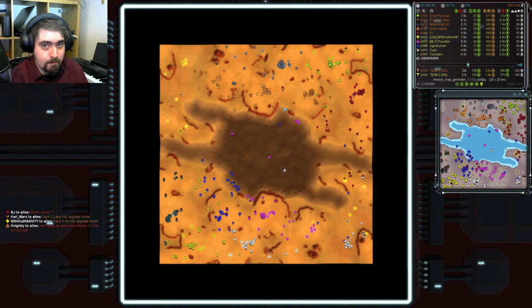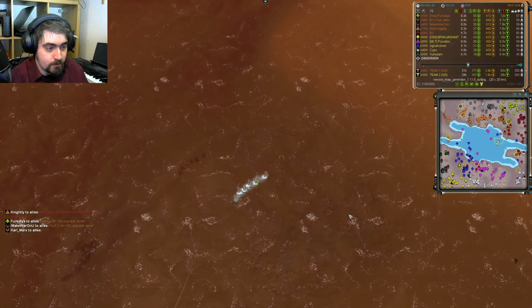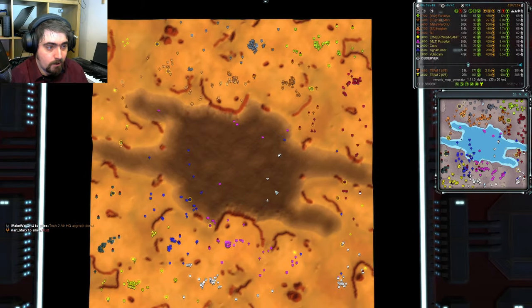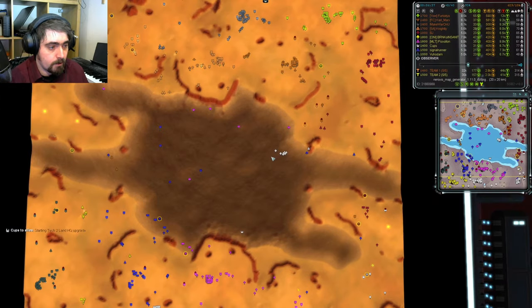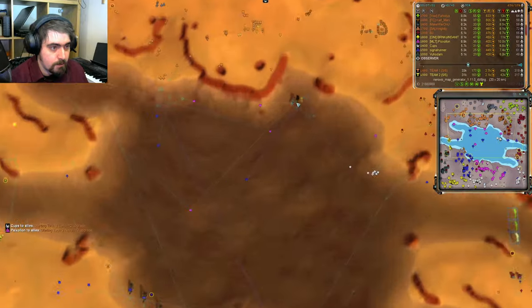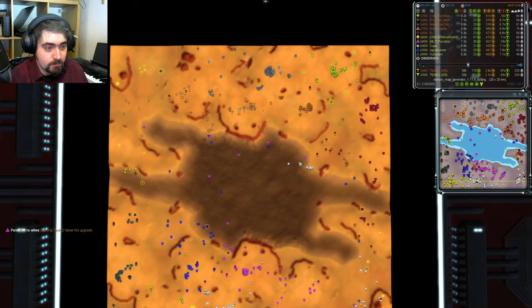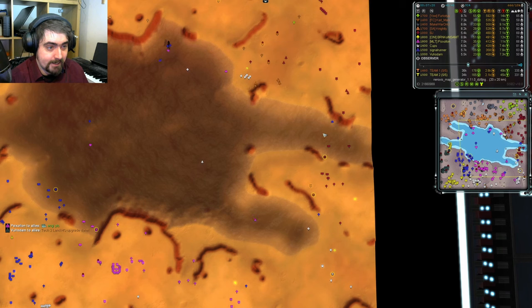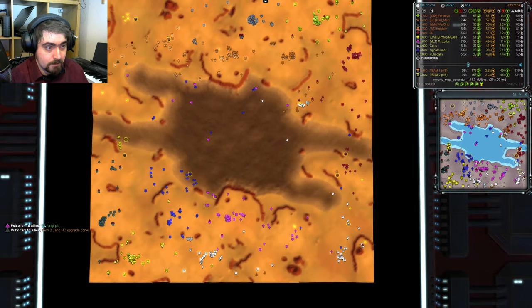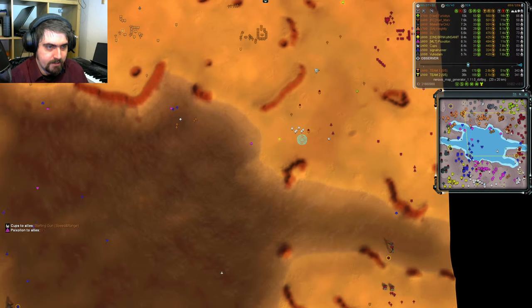Remember I said at the start that naval control was going to be pretty important? Well, here it is, being important. Taking advantage of the fact that there aren't any enemy frigates to stop them, Cups has dropped a bunch of zoos near the coast owned by Marks and he can send them in — not worried about enemy frigates countering them, frigates being a great counter to zoos. We have another drop here — that looks like a couple of engineers just coming to quickly grab this reclaim. Not only do they kill the naval factory, but they also get its resources. The zoos come in — a mex down, an engie down, is that going to be another engie down? Yes it is. This is looking pretty nice for Cups.